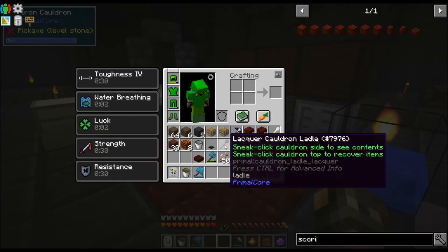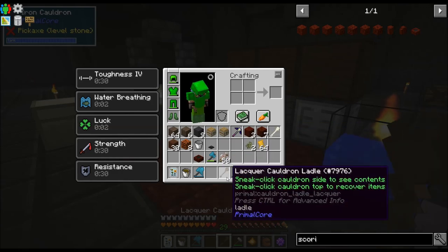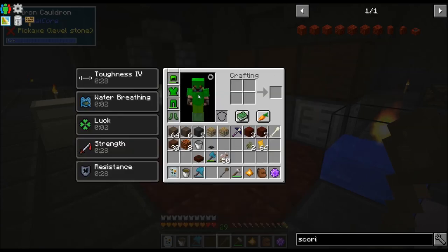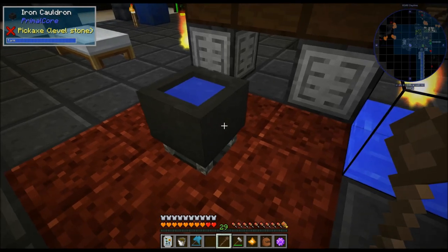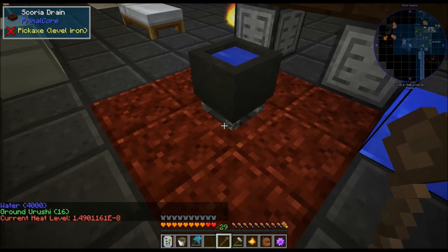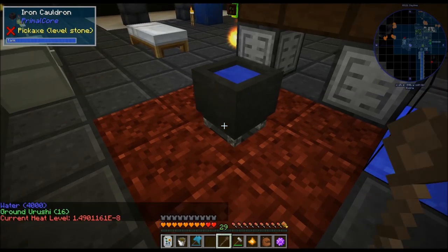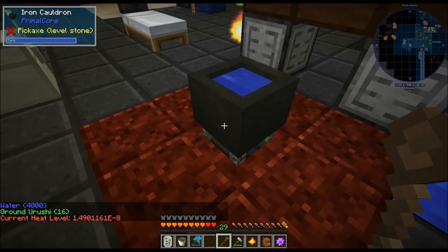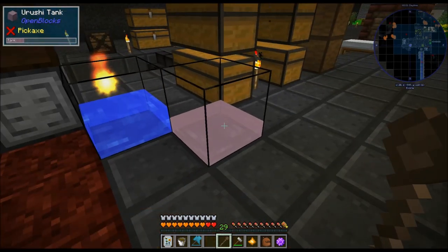If you have a cauldron ladle — originally you're going to make the bone one because you can't make the lacquered one until you have the lacquer sticks — left-click with the ladle will show you the current heat level. That's actually way higher than just sticking it directly on there. So: ground urushi, 16; 4 buckets of water; current heat level is 1.49. This will take a while and then eventually make urushi.